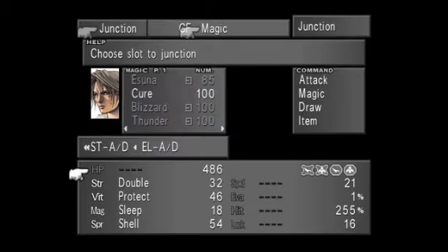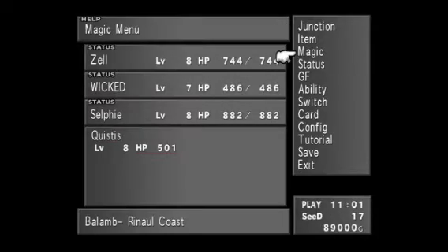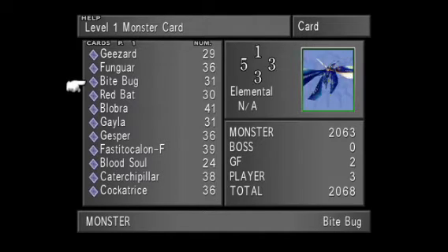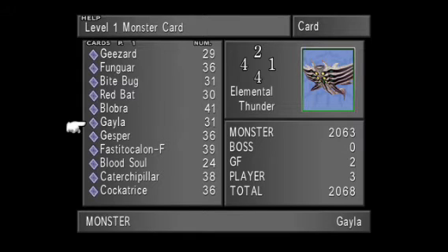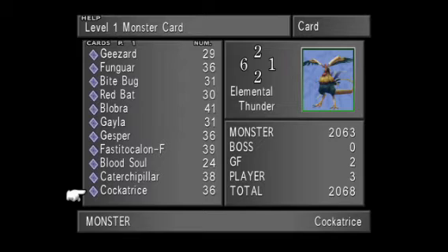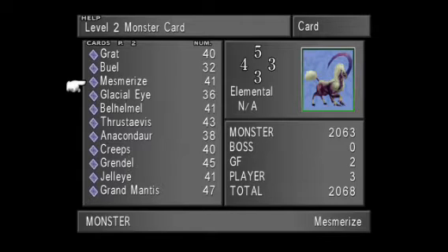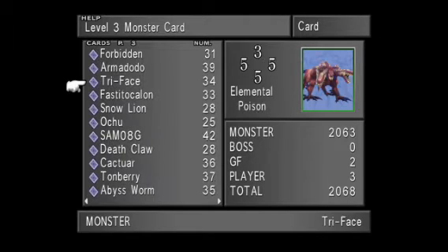This is a lot more stressful actually recording all this and doing it knowing I have to upload it and get a viewing audience than just playing on my own — I'm really trying to make sure I get everything right. Now as you can see I've collected a lot of cards. For level one monsters you need Geezard cards and Cockatrice cards — at least 30 Geezard. For level two, Grand Mantis is good but you're mainly looking for the Mesmerize card — you need at least 30, 40 is good to have because Mesmerize Blades come in real handy.